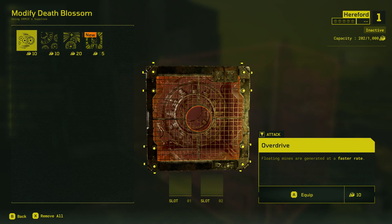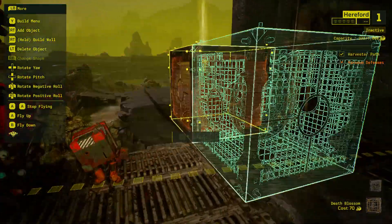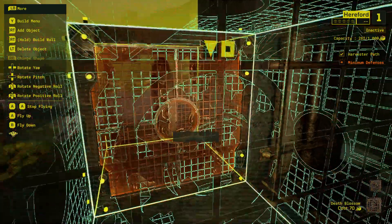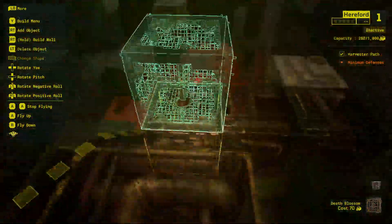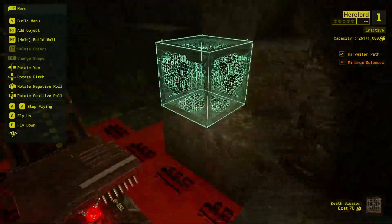So I put two of these Death Blossom things out. I'm gonna go ahead and add some effects — I'm just gonna add some things to make them faster. I'll show you what these things do. Then I think that's good enough, take this block out.